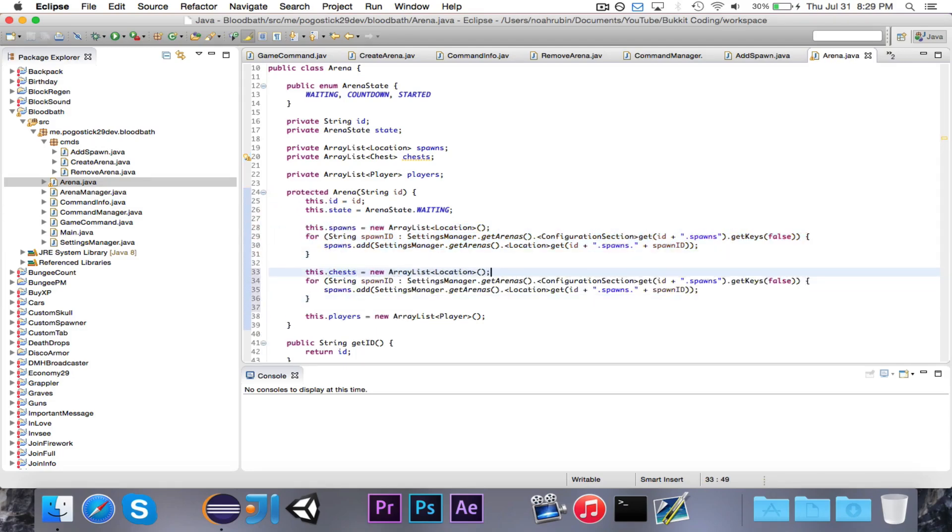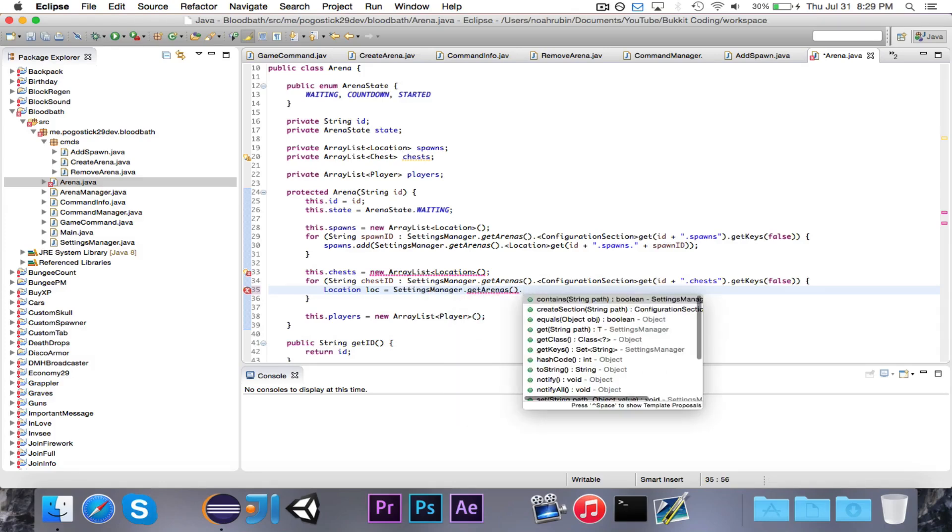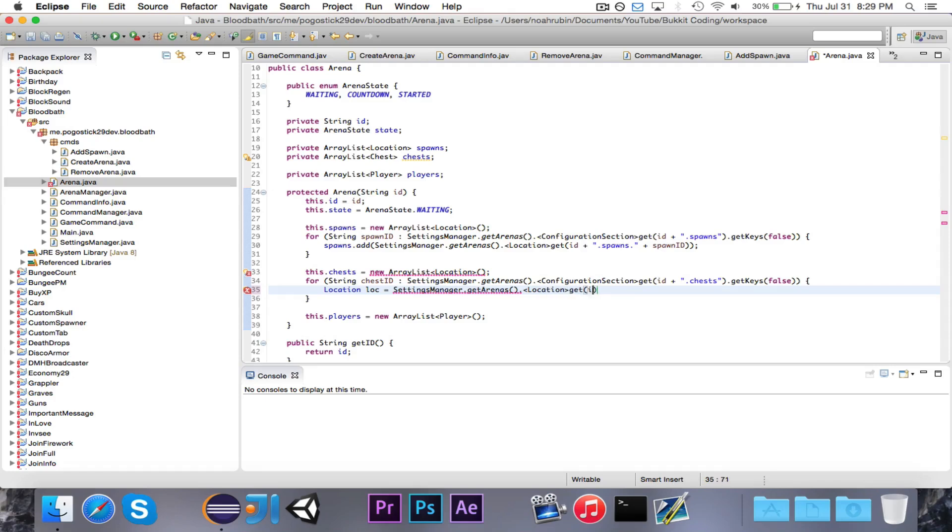And then we're going to copy this and call this chestID, and it's going to be ID dot chests. We're going to say chests dot add — actually, we need to say locationLoc is equal to settingsManager dot getArenas dot location get ID dot chests dot chestID.